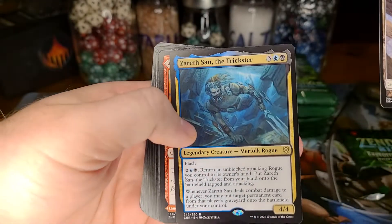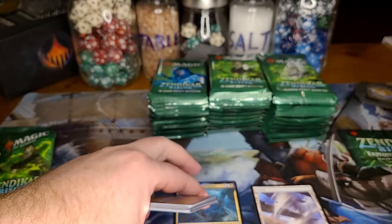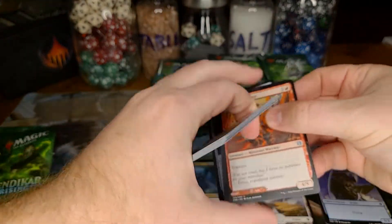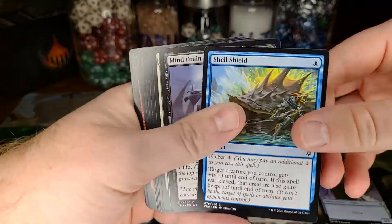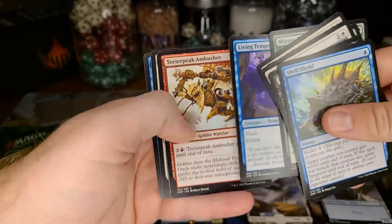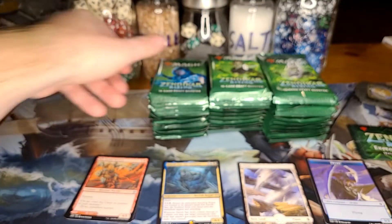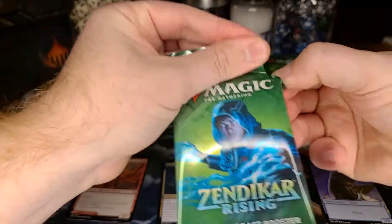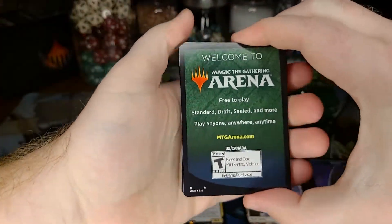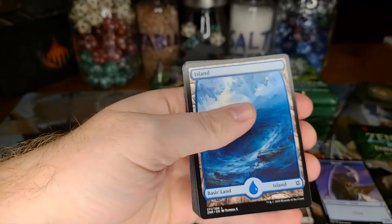First pack — Azareth, that's a decent start. We'll do the lands and then the uncommons and see if we got any other cool stuff. I'll go through the first one kind of slow. Nothing — those are all just commons, throw them off to the side. It's been a while since I've cracked a box honestly.